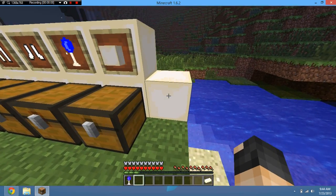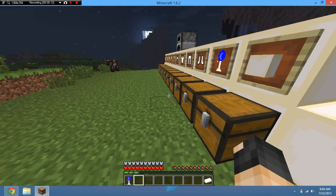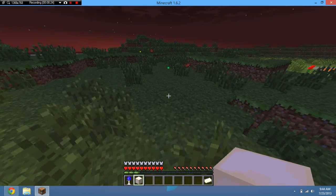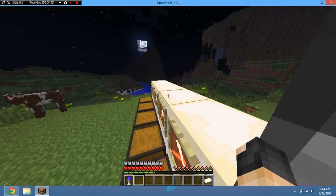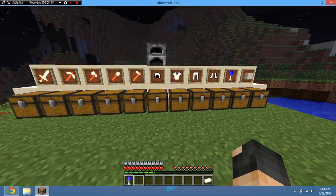You can probably see this block here already and you're probably wondering what it is. This block is the refined quartz block. To make this, you need eight refined quartz in a circle and one glowstone dust in the middle, and that gives you one refined quartz block. It will give out some light as well, which is pretty cool — that's why it requires a glowstone. This is pretty much a nether-themed mod. And that's pretty much it for the mod.